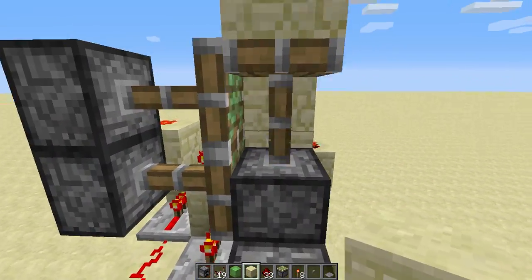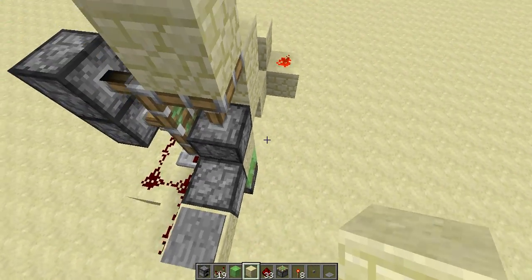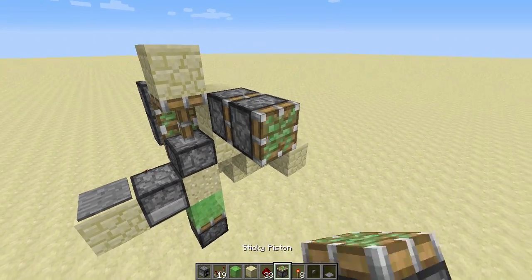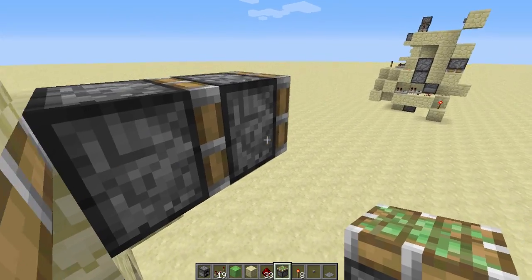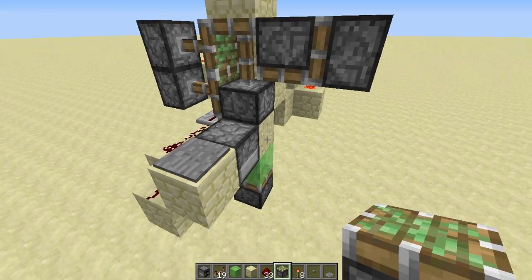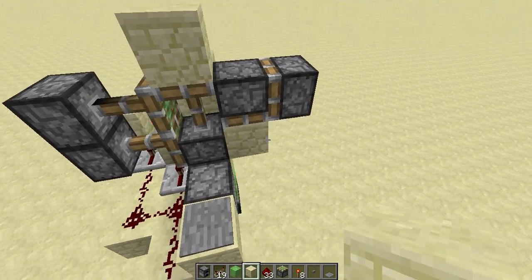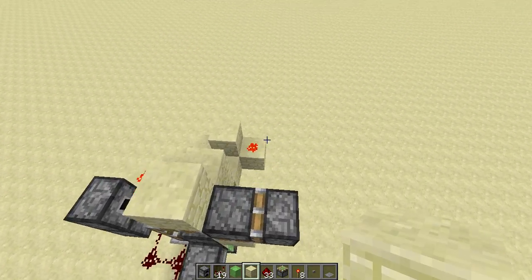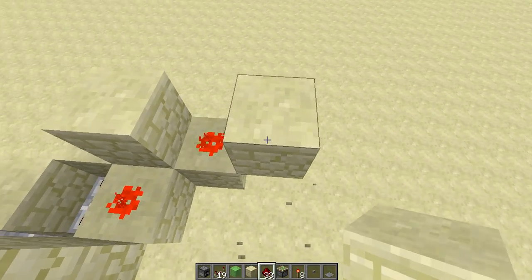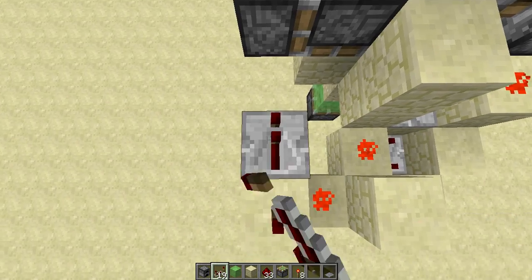Now I'm going to place a sticky piston here, which does the trick — this completes the mechanic for the left side. I can step on it again to open it. For the right side, you put a sticky piston here facing toward you and another facing downwards. You'll need a block here to make it look cleaner, then a block and a redstone torch here.